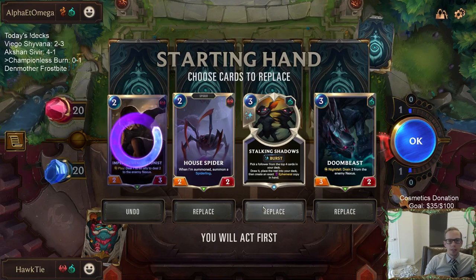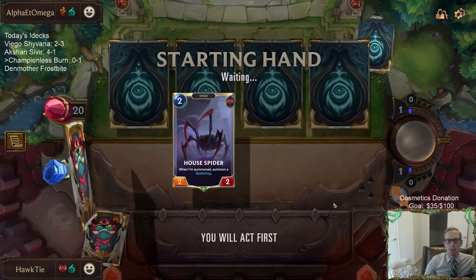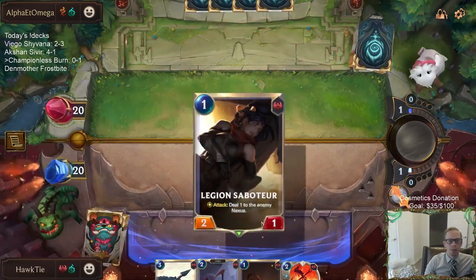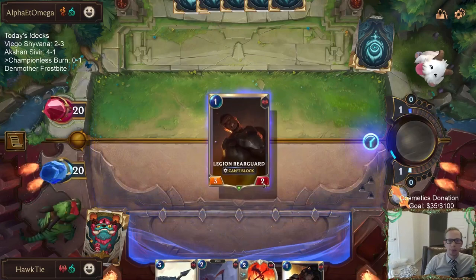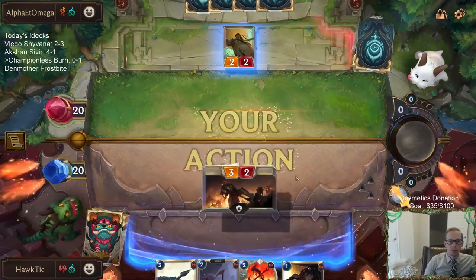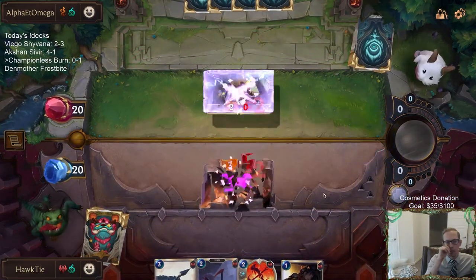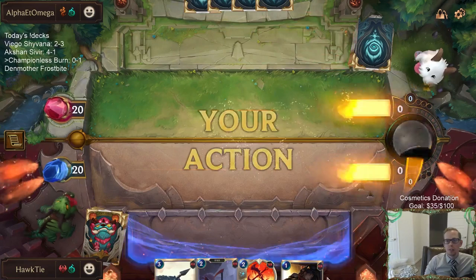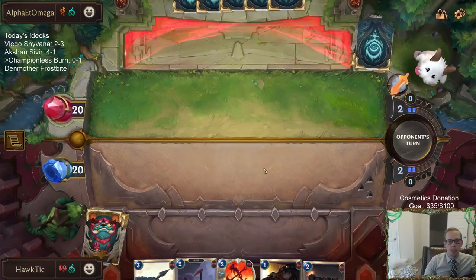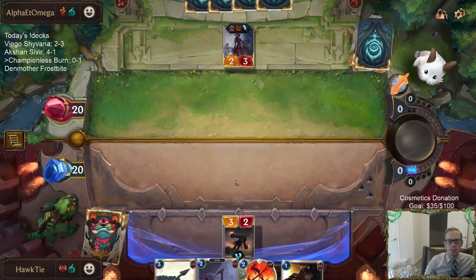Alright, so we need to find one-mana units. I'm going to go ahead and mulligan all of these. Demolitionist, Doom Beast — those cards are great late. But we have the attack token round 1. We have to be able to attack round 1. I went with the Legion Rearguard first because it did attack for the most damage. Saboteur was guaranteed to get a point of damage in, but it's also kind of guaranteed to get a point of damage in at any time, not just at that point.